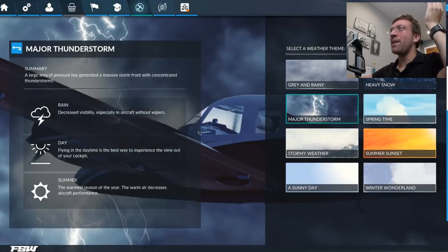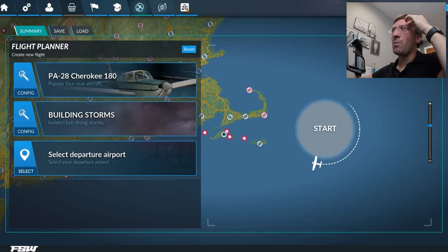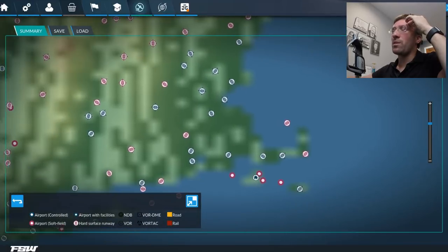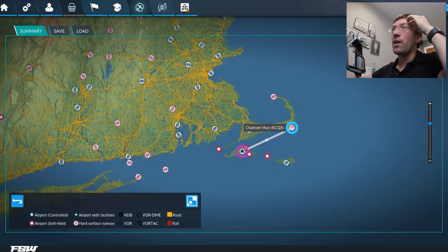All the weather themes are the same as FSX default themes — I think we see what's about to happen. I like this cool map feature though. I just said that my home airport's Martha's Vineyard, because I like it down there — I was just there a couple days ago. So we're going to fly over to Chatham, I guess. This thing's kind of cool.